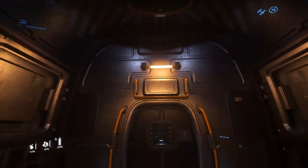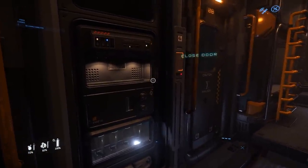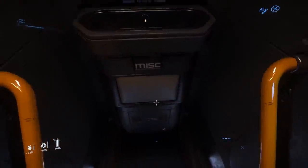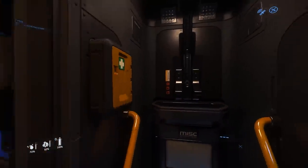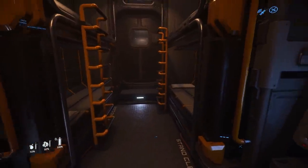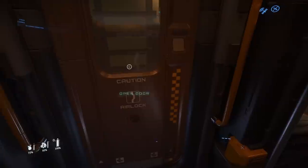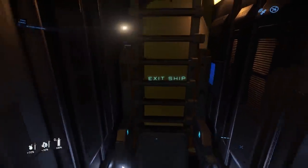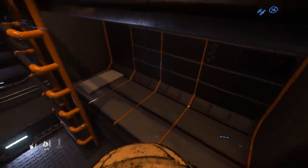Let's head into the living quarters. To our left we have what appears to be a food processor and drink maker that are not yet functional. On our right is the head, with a shower and a sink. Moving further, there's a non-functional terminal. Here we also have access to the airlock and the side entrance we saw earlier.